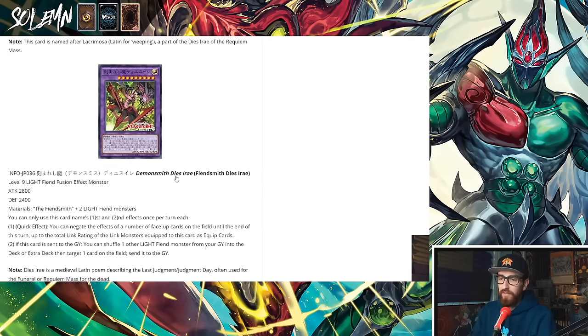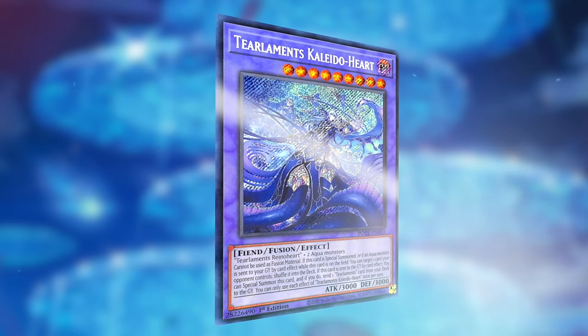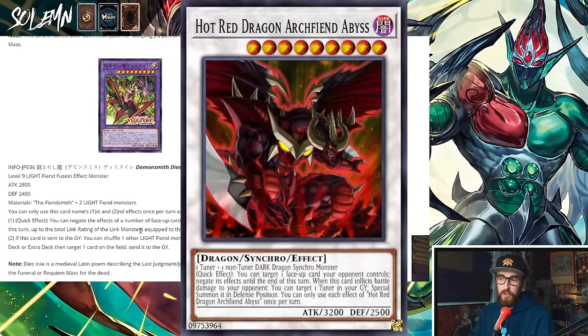We have the bigger fusion — a level 9 Light monster, kind of like Kaleido Heart. It requires Fiendsmith plus 2 Light Fiends, literally like Kaleido Heart which was Rhino Heart and 2 Aquas. First effect: quick effect — you can negate the effects of a number of face-up cards on the field until end of turn, up to the total link rating of the link monsters equipped to this card as equip cards.